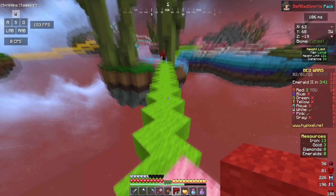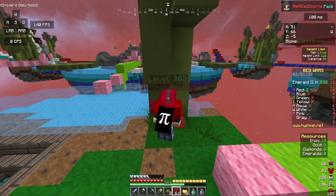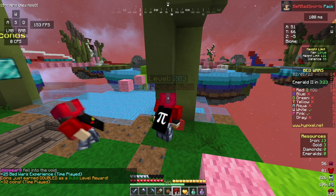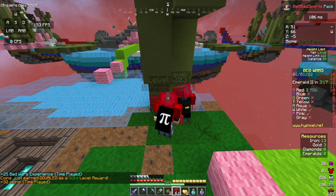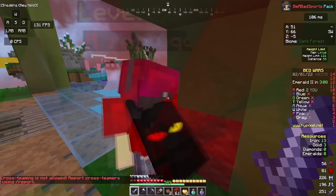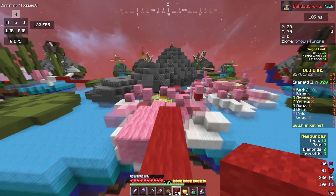I should clarify what ping is. It's basically a measure of the time between you doing something — like pressing the mouse button to hit someone — and the server's response, i.e. the hit registering in the game. You'd want this to be as low as possible so your hits are registered almost immediately. A ping below 60 milliseconds is good; from 61 to 150 milliseconds is playable but not ideal — that's around what I get on Hypixel, about 100-110 depending on whether I'm in Newcastle or London. Anything above that can be very annoying to play with.